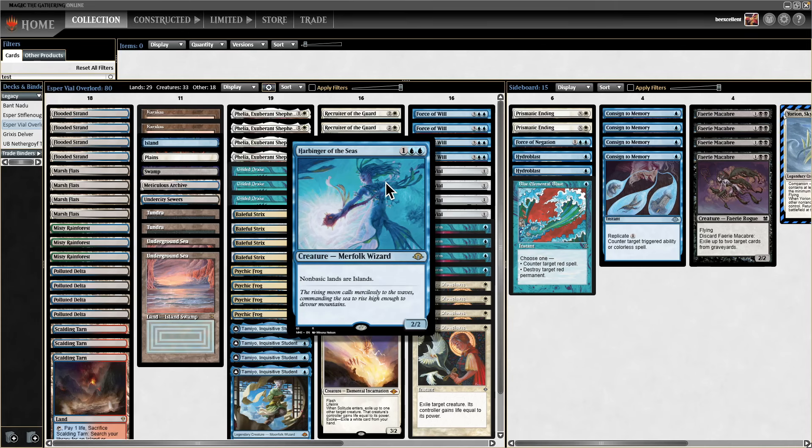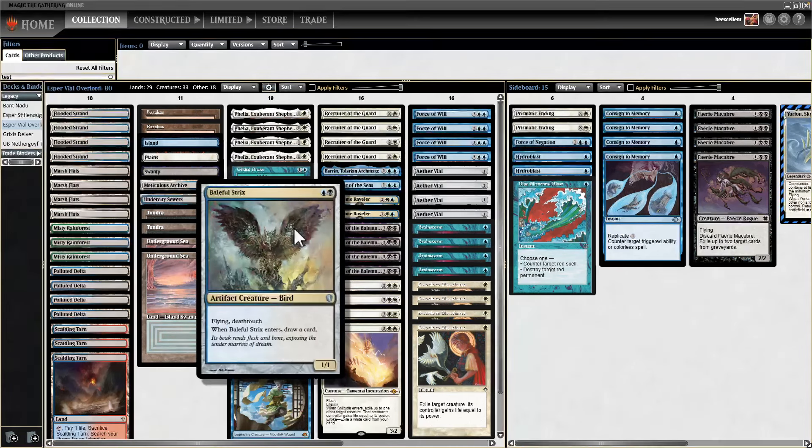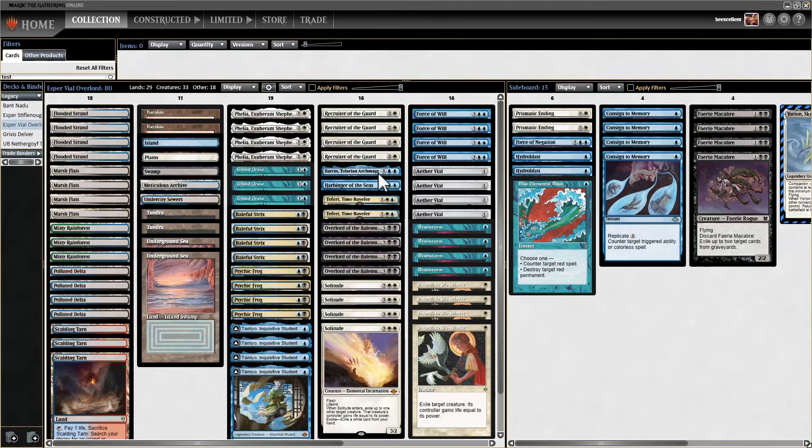Instead of Wastelanding Eldrazi — which has like 30 mana sources in their deck — we're just trying to put out impactful cards. Eventually we stick a Harbinger of the Seas, which we can get off Recruiter of the Guard, so it will come down in an Eldrazi match.